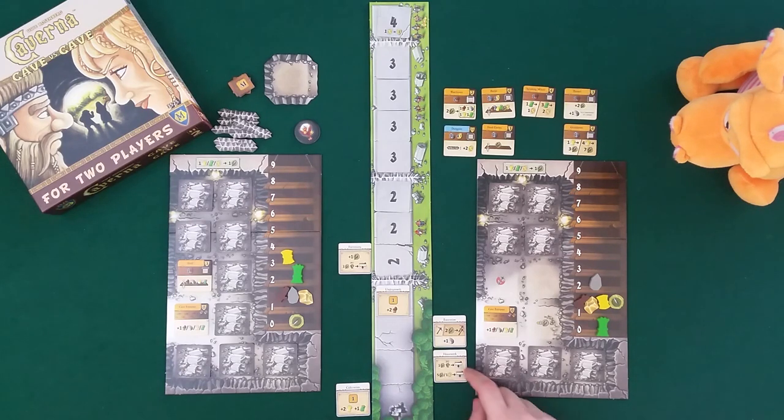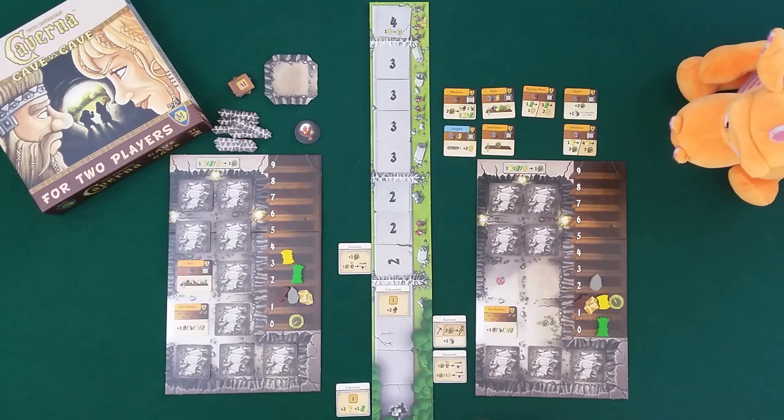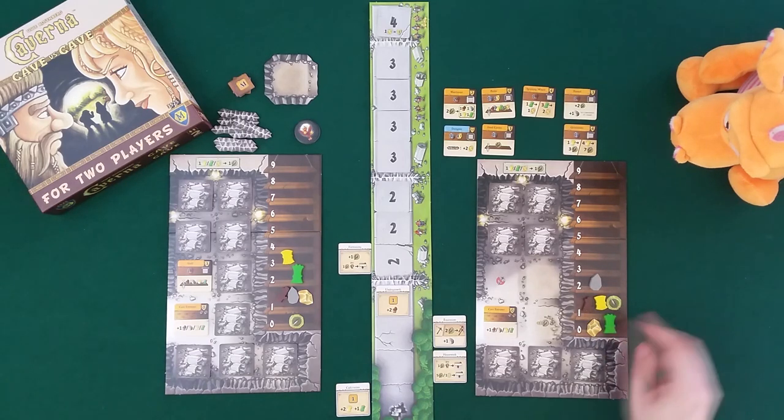With housework, Draco can furnish two rooms - the first costs one food per dwarf, which is two right now. The second option costs five food or one gold. He pays one gold to furnish. This game can also be a bit mean since you can take a tile just to block your opponent - that's something we'll see later on in this two-player game.